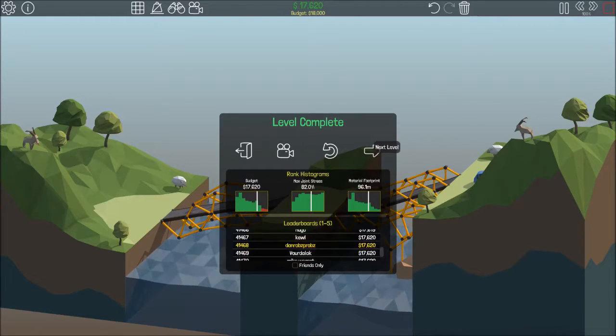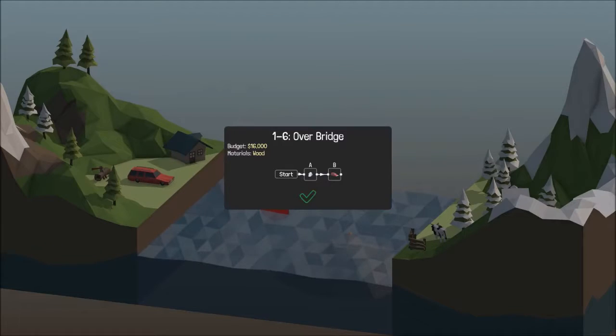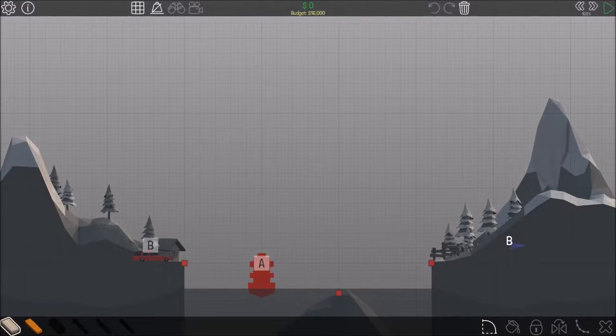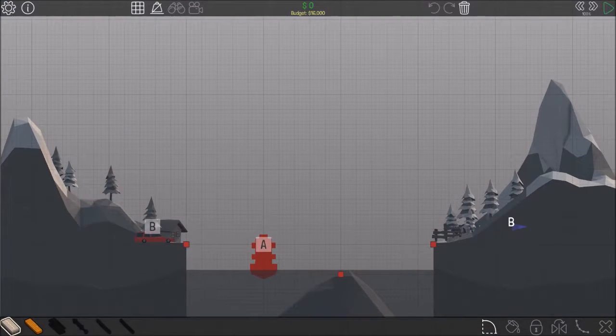Next one. What the hell is that red thing? What? Is it a boat? So A, B — A must be first then. So the boat's obviously going to come. And then I guess I need to go up and go over the boat.